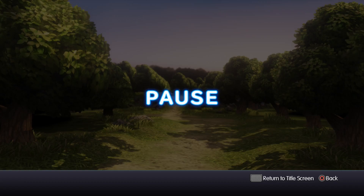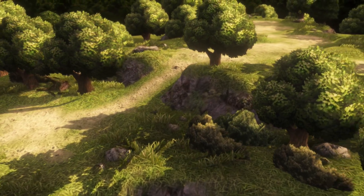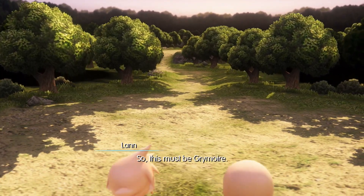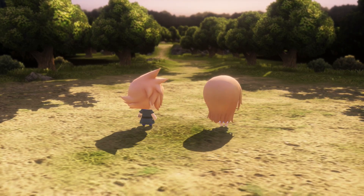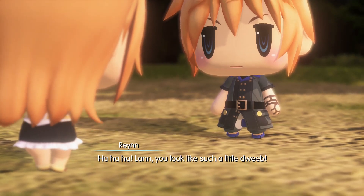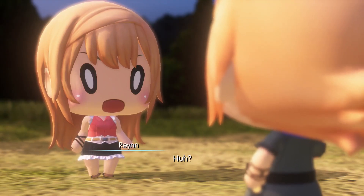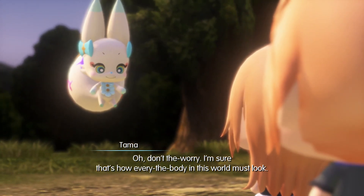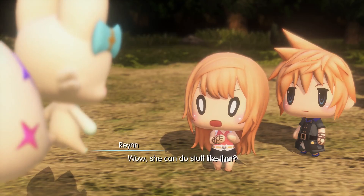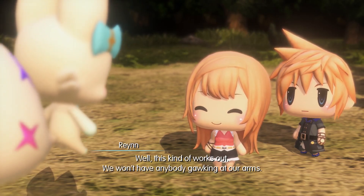Hey guys, welcome back to World of Final Fantasy. This is chapter one: Land of the Lilikin. We're in the Wellspring Woods, and this must be Grimoire. A crow wanted to make sure we had a handy way of blending in — she can do stuff like that. That is awesomely weird, but it works out since nobody will be gawking at our arms.